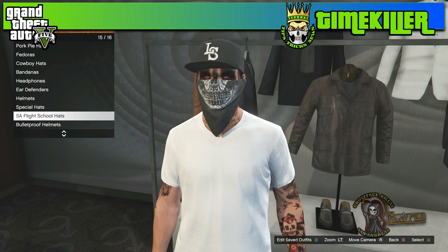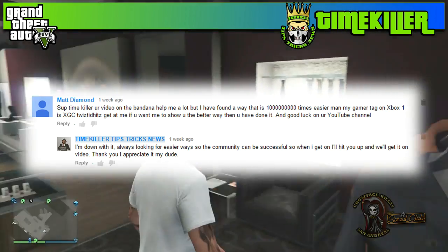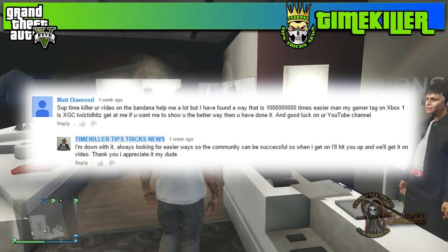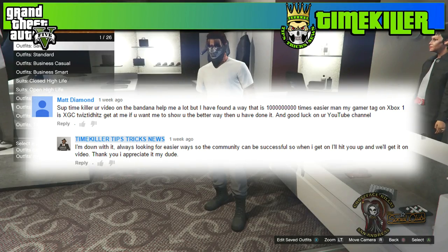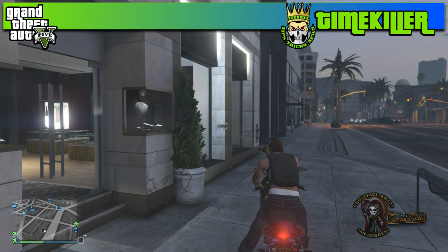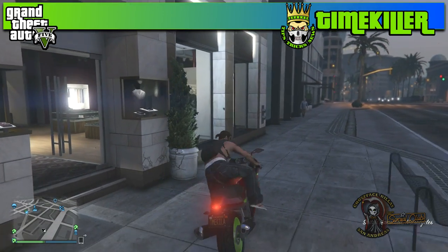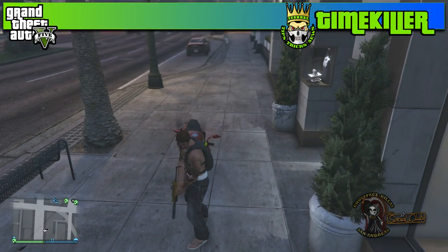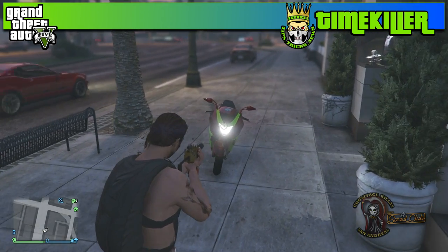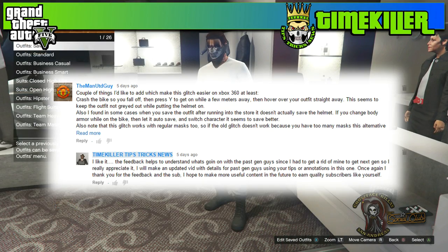Now once you've saved that outfit you're ready to start the next part of the glitch. Using this subscriber's tip, before you actually start the glitch, get on your motorcycle, pull out your weapon, and fire off a few rounds. After you've fired off a few rounds, quickly get off the bike — if you've done it right you'll see the motorcycle is still running. This helps the glitch go a little better because the outfit system doesn't black out as quick, allowing you to hit A on it before your character gets the helmet on.